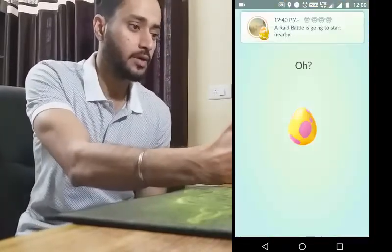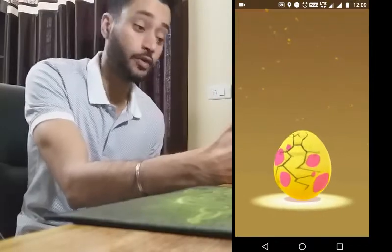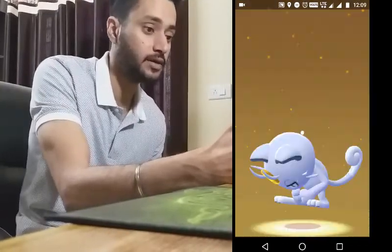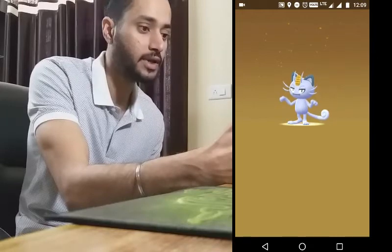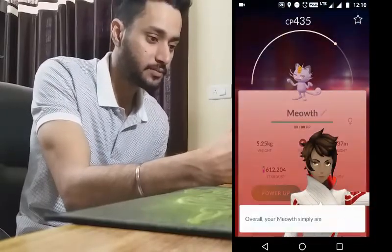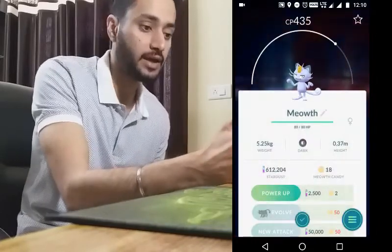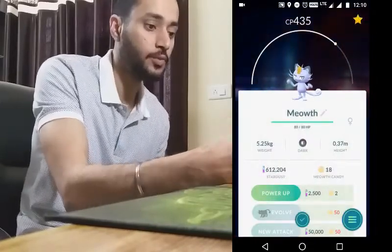Okay, I am hoping now — keeping my fingers crossed for the 10-kilometer egg. Let's see what we get in there. It's an Alolan Meowth! That's a new Pokemon for me, that's really nice. It's really good IV as well, and in any case I'm keeping this — this is a new Pokemon for me.